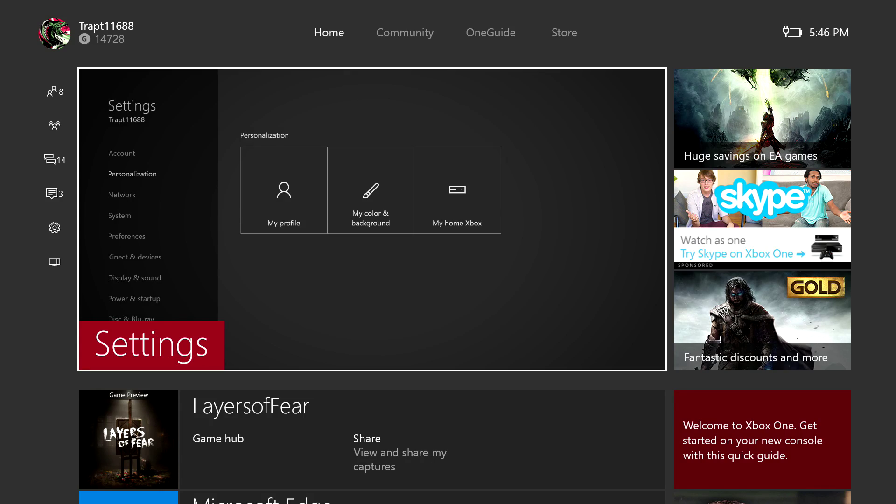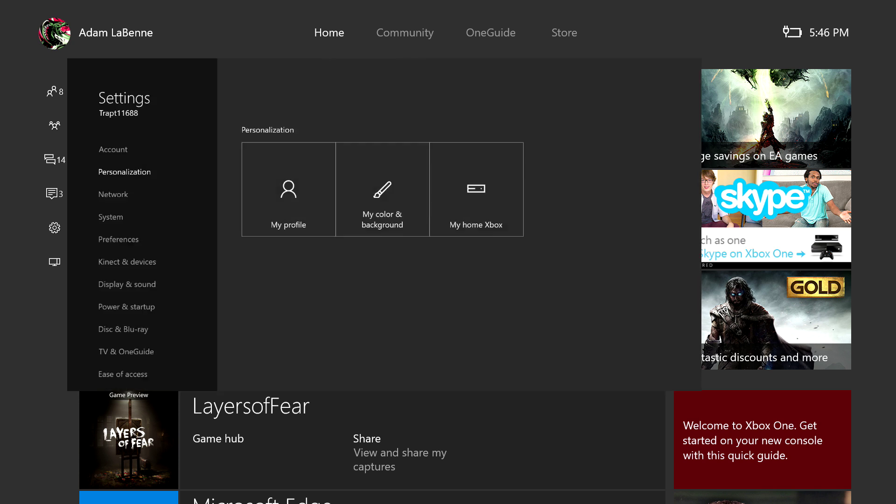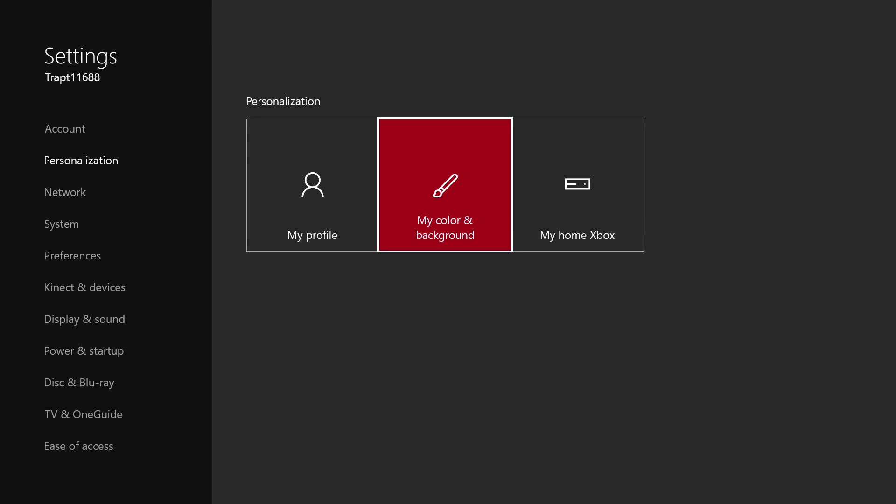Hey, what's going on everybody, it's Trap here bringing you guys a new video. This one is actually something a few of you guys have asked for — how to personalize your own Xbox to whatever color you like. I'm here to show you, so basically head over to your settings.